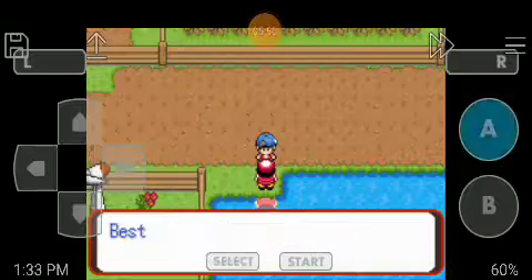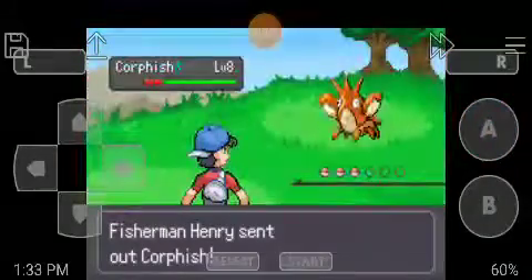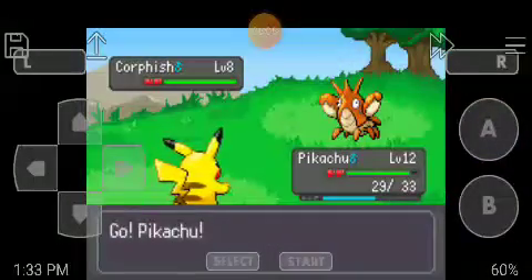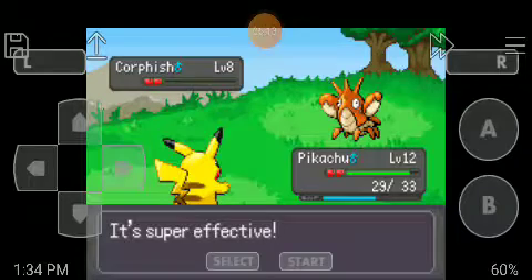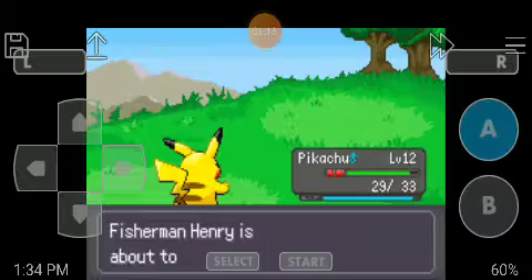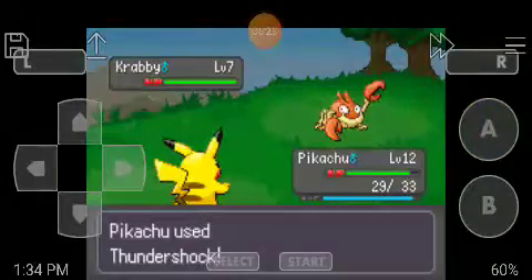I give up my life as a farmer to become a fisherman — best decision of my life. A Corfish — I could catch one of those too. Pikachu, use Thundershock. I can't really access the water yet; I'll have to wait. A Krabby.